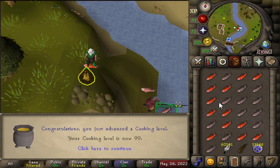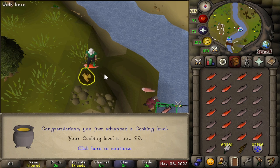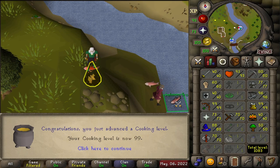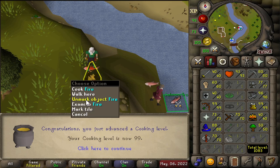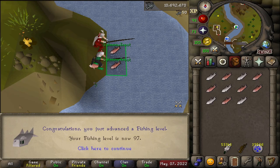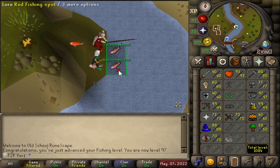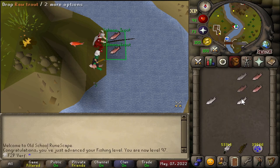There it is — 99 cooking! The first 99 finished. That is so satisfying. It is currently 6th May as you can see, so we've done lots of cooking and fishing. Now what I'm going to do is just drop all the fish, which should speed up the rest of the fishing quite a bit. Let's go for 99 fishing next. Level 97 fishing — two levels to go. I'm getting quite a bit more XP per hour, but I do have to drop the fish more often. It's the final stretch, so let's smash this out.